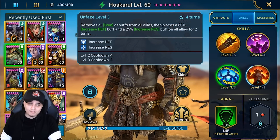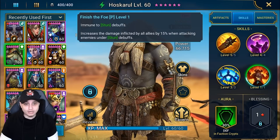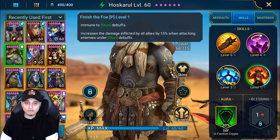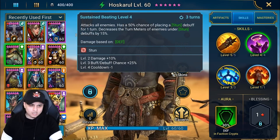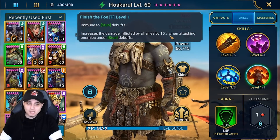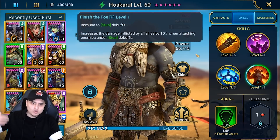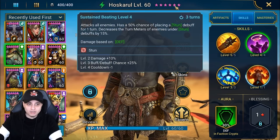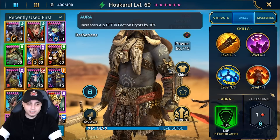Having increased defense to amplify the damage of his A1 and A2 is really cool. To coincide with that A3, the passive makes him immune to stun debuffs - very similar to Rorik - allowing him to tank those stuns, cleanse your allies, increase their defense and resistance, and come through with CC and nuke abilities with turn meter control. He also increases the damage inflicted by all allies by 15% when attacking enemies under stun. That's why he's a very strong epic - he's not just amplifying his own damage, he's increasing the damage of all your allies when attacking people he's already stunned.